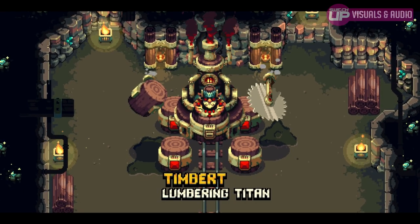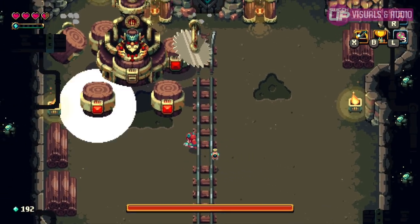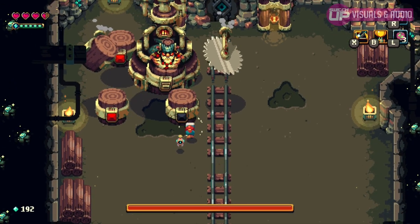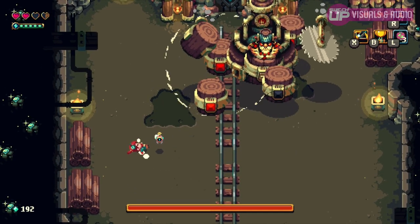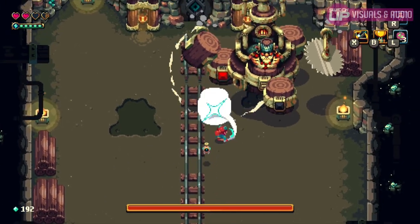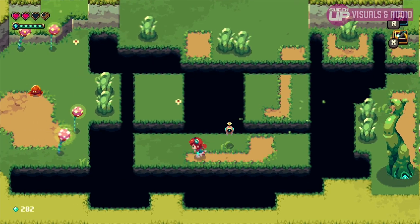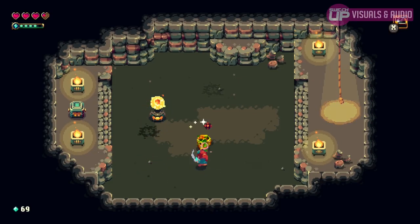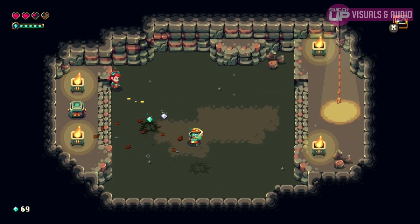Ranging from Boris the Miner, who looks to be ripped straight from the last Sonic the Hedgehog game — complete with a pendulum drill that swings side to side — to Timbered, the mechanical buzzsaw-wielding lumberjack. These Titans literally fill the screen with chunky pixel madness as Ada must quickly learn patterns and find a way to lay waste to the mechanized menaces. The dungeons, while not overly imposing at first glance, do have a foreboding feel as Ada slowly dispatches enemies and makes her way further into their depths.